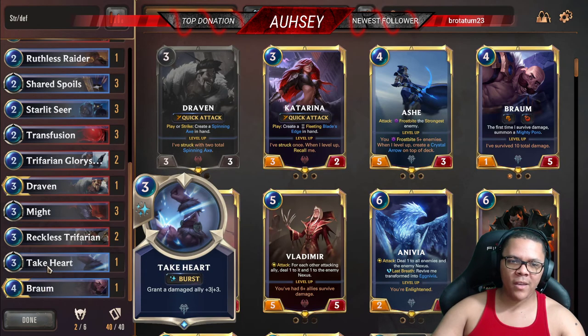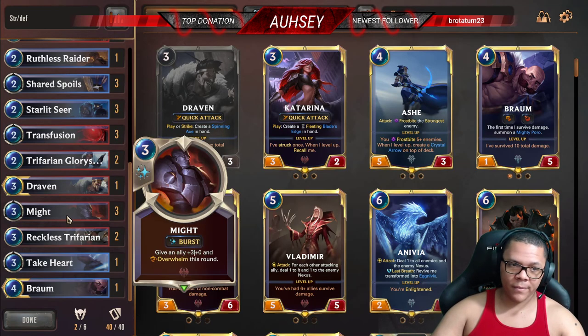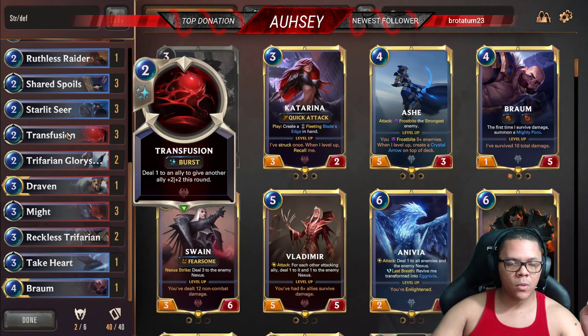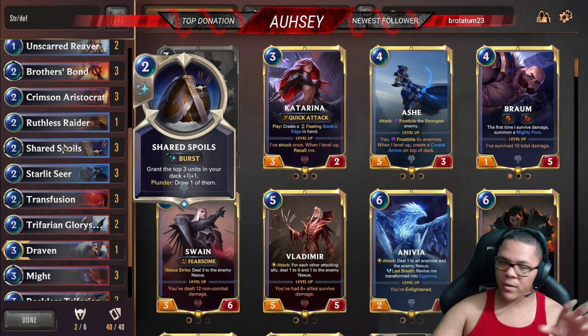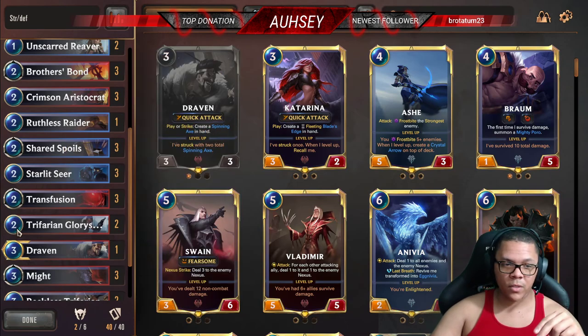We've got Braum here, Take Heart which is good, Reckless Trifarian, Might. Transfusion is always good and works out perfectly with Starlet Seer, because the more spells you use, the more buffs for the next person coming out of your deck. Shared Spoils is always great — it has Plunder, so if you attack their base it buffs the next three units and you get to draw one of them, which is really good.